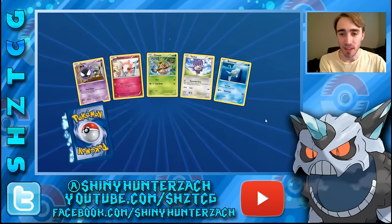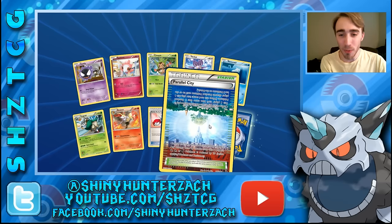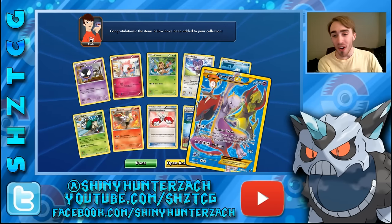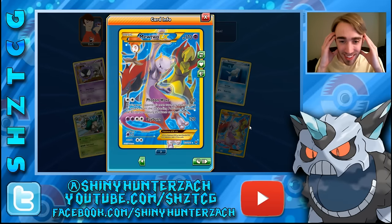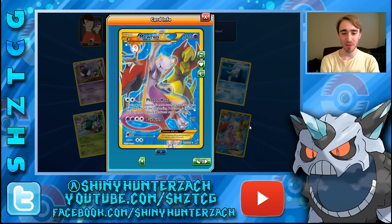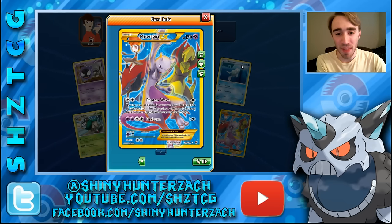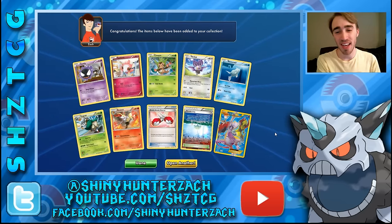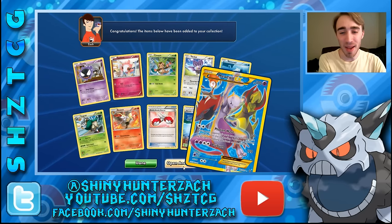Another Buddy Buddy Rescue, another reverse Parallel City — and then our rare — whoa, what the heck! We got two of these! We got two of the same secret rare Mewtwo in about 20-22 packs of XY Breakthrough. That's pretty awesome. So we went from no secret rares at all to two of the same secret rare in a very short amount of time — that is amazing!